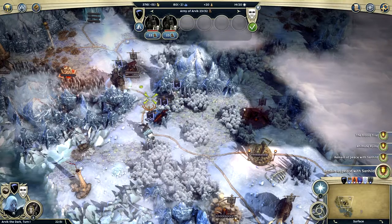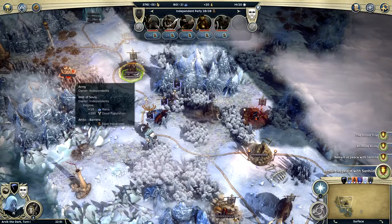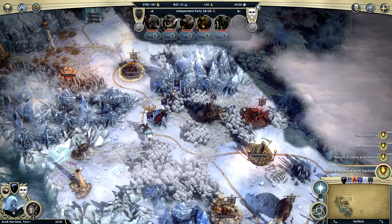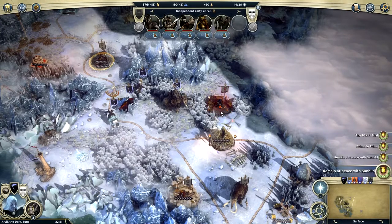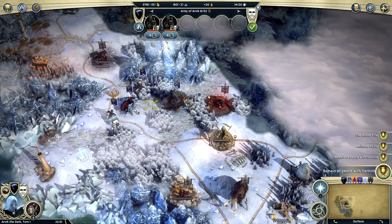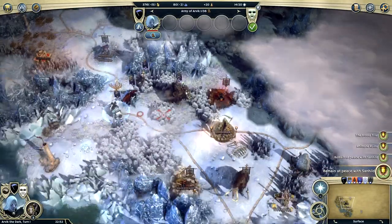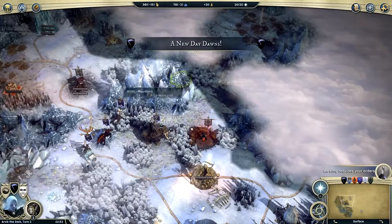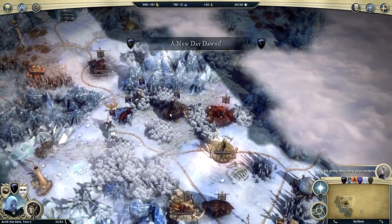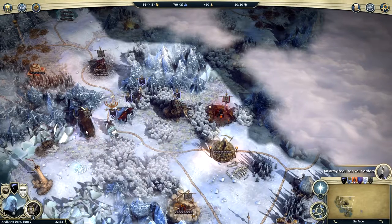We're going to kind of stack in front of our guy as much as possible. I really want to kill this guy here. Is there anyone that can reach him? Nobody can, and I don't want to get too close because he's going to attack. So we're going to end our turn and see what happens.